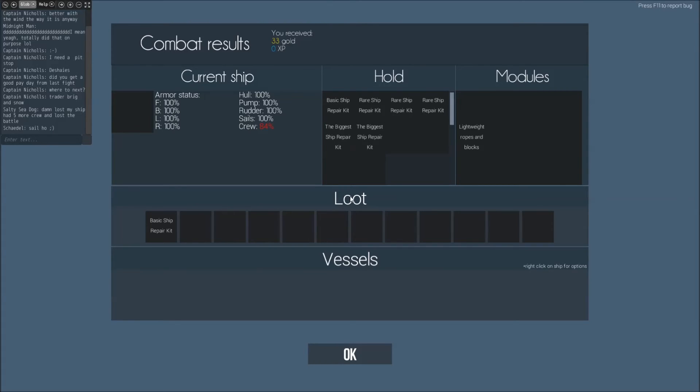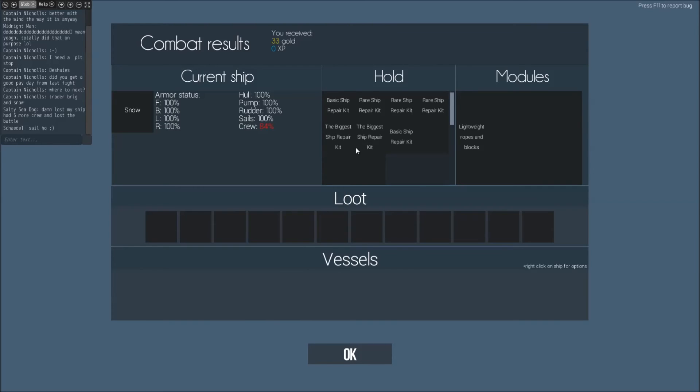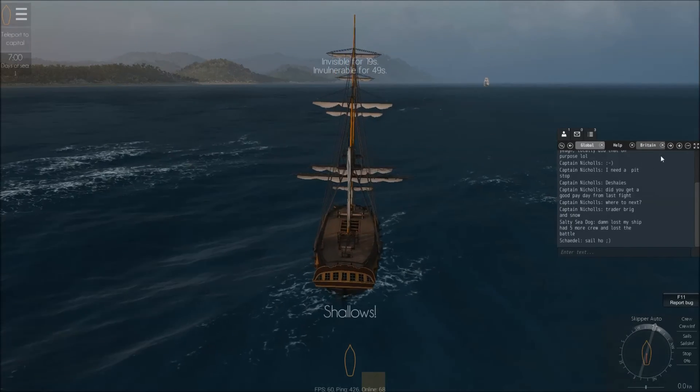Still, a little bit of excitement. We got ourselves a basic repair kit out of it. And this is what I couldn't think of the other day — the biggest ship repair kits. That's the 1200 repair, so that should repair pretty much a sinking ship. If only you could use them in-game. I actually don't know how the transference works from a battle to the real world.